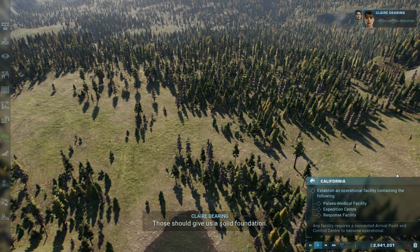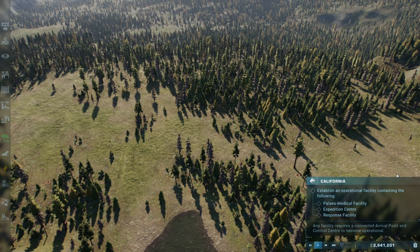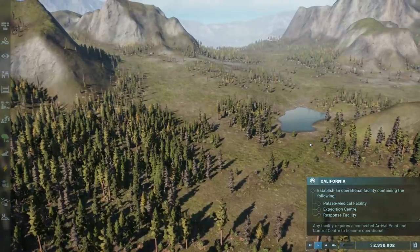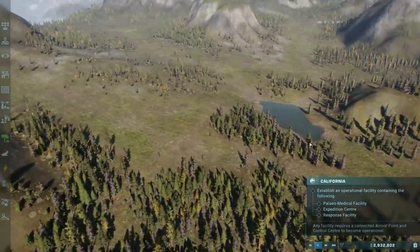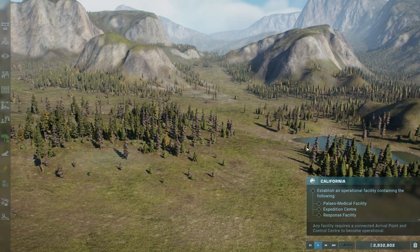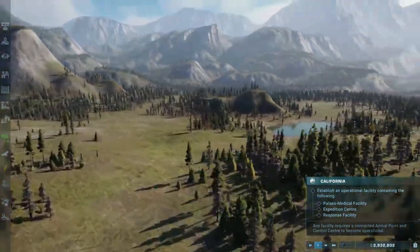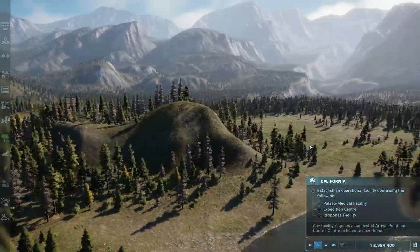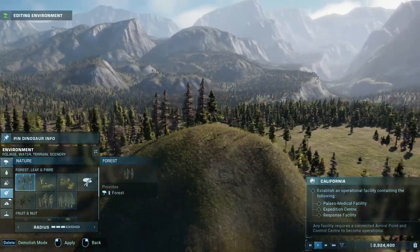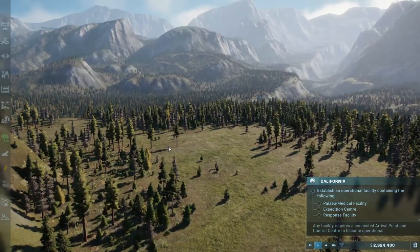Okay, hey everyone. How's it going? My name is Jay, and welcome to the channel. And welcome back to Jurassic World Evolution 2's campaign mode, where today we're continuing our campaign in Yosemite Valley. A beautiful locale, with gorgeous mountains. Still can't tell if this is taiga or alpine. I think we can tell by the rocks - it says taiga, so I assume it's taiga.